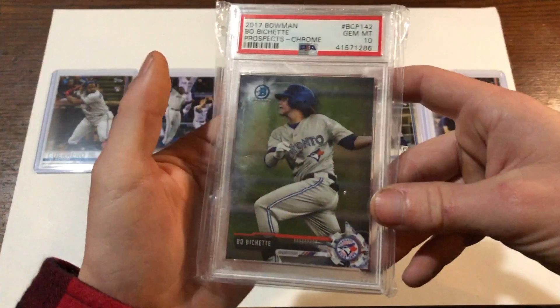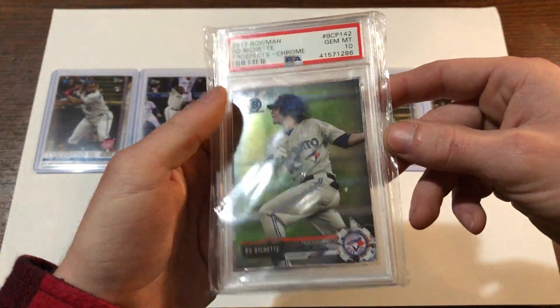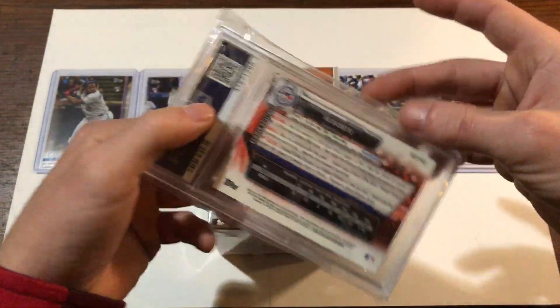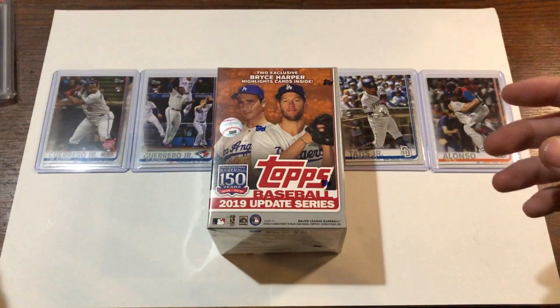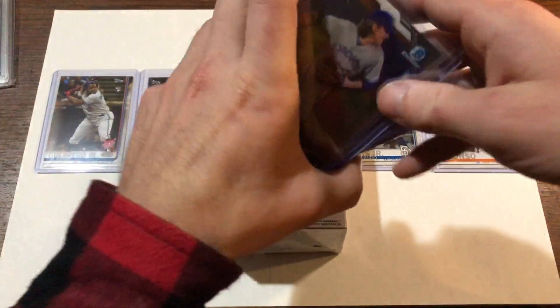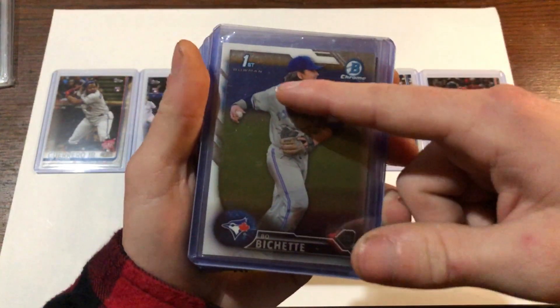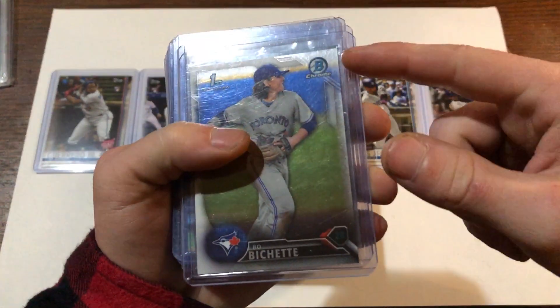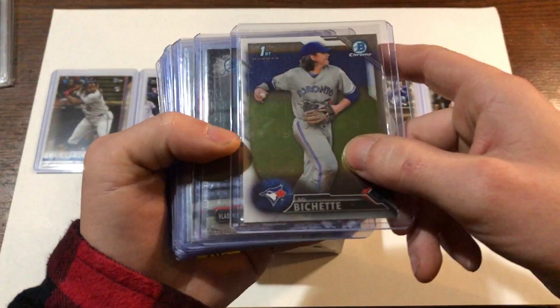If you remember last month, I picked up this 2017 Bowman Bo Bichette, graded Gem Mint 10. And I wanted to follow that up - I actually got a raw version of that as well. But since I had the graded one, I figured I should go ahead and grab the Bowman first card from Bowman Chrome. I still need the regular Bowman, I'm working on that.